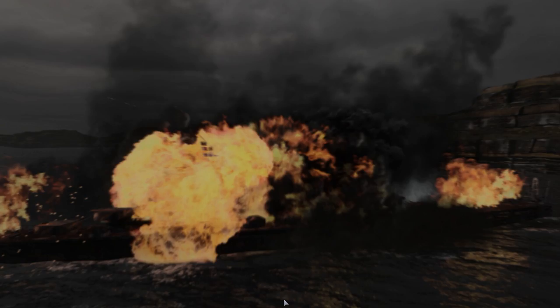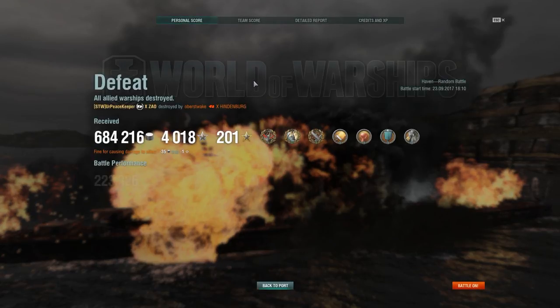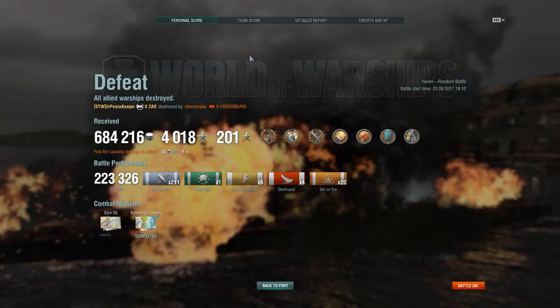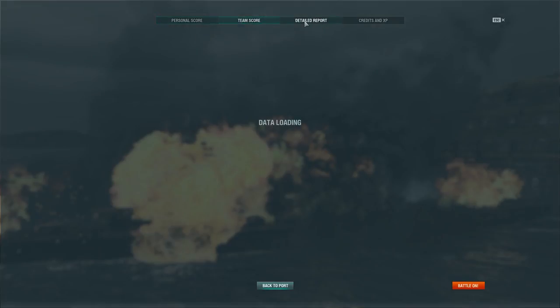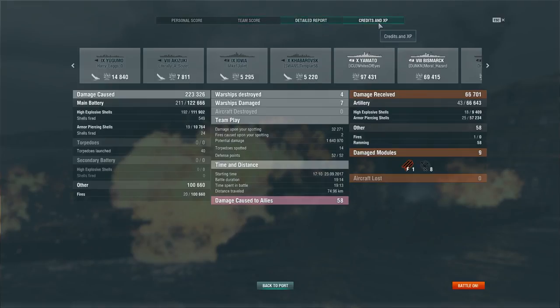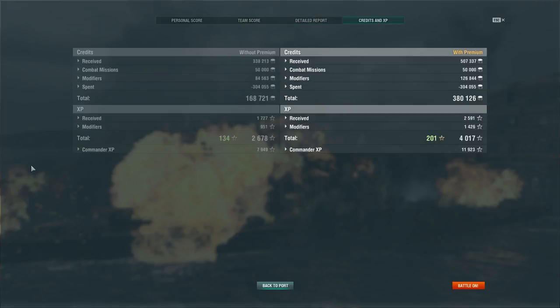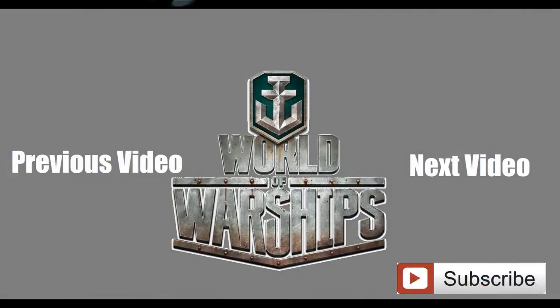That's the end of the match. Tried my best — it was one versus four. Still managed to have a great game: 223,326 damage, four kills, confederate, witherer, high caliber, 1,728 base XP, and 1.6 million potential damage. Zao is actually quite a fun ship to play — starts fires like crazy, not a whole lot of downsides. I like her a lot. Anyway, I'm your Peacekeeper — like, comment, subscribe, and thank you for watching.